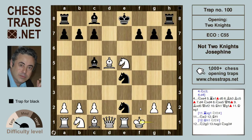And now one of the knights will sacrifice itself. Knight e to g3 check — the only move — h takes g3, and knight takes g3 is checkmate. So this has been the not two knights Josephine in the two knights defence, showing some beautiful attacking motifs for black. Hope you found it useful and thanks for watching. Bye bye.